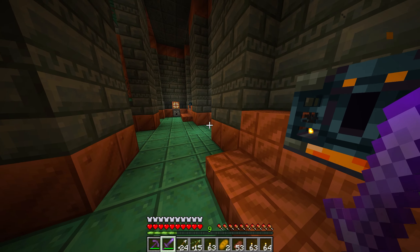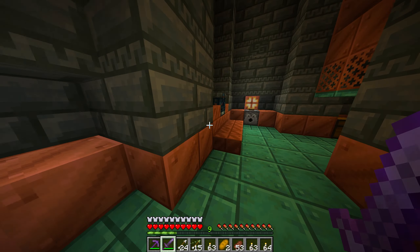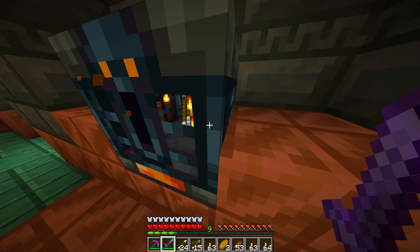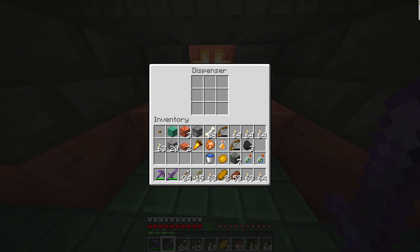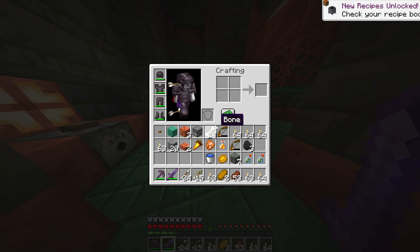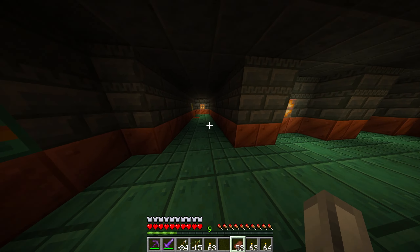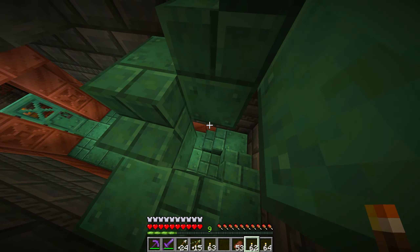Did you guys see that? It's the secret seed - I'm using a secret seed for this world. I think I saw that red item in there but I'm not sure if it's going to show again, and I don't have a key so I'm not sure what to do. I want to be able to get one of these items. I'm tempted to go into creative but maybe not - let's move on down.